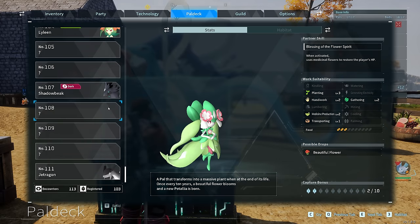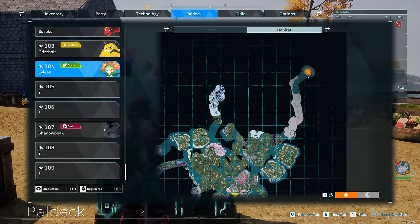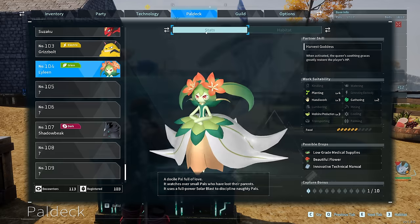As for our other grass pal, Lylene — the island is going to be all the way up here in the low 40s, so keep that in mind if you're going up there to try and get her. But it is definitely one that's going to be worth it — tier 4 Planting, tier 3 Handicraft, Medicine, Gathering.